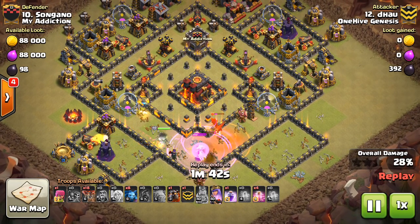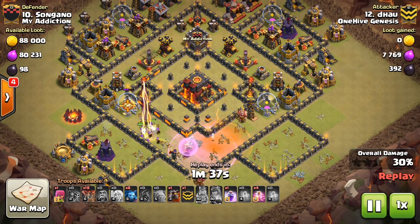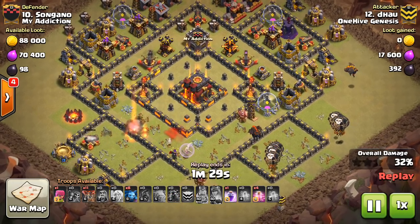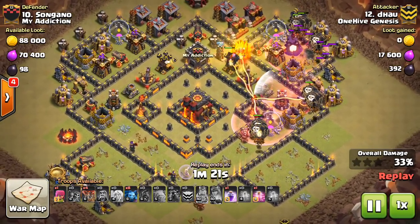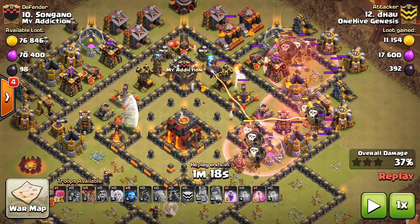It comes down to the Laloon deployment as soon as those healers and the Queen go down. He has both Infernos to contend with — his Queen doesn't look like she'll get the Inferno. He gets those loons down nice and early so the Hounds aren't getting hung out to dry. That's the main group, with two little groups coming in on the Tesla and the Air Sweeper. He hastes those loons in because he wants to make sure the main group stays on this inner path. If they meander too much, they're going to take too much damage.